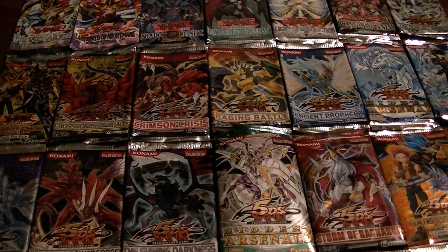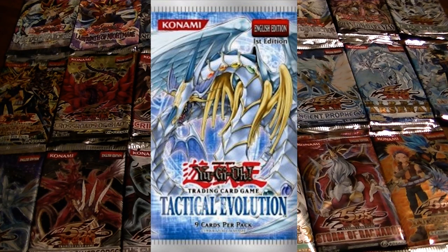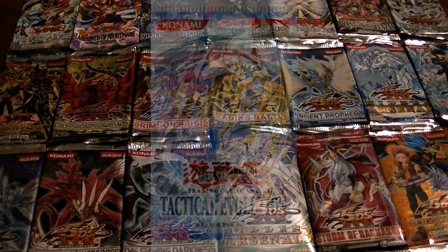The twenty-fourth booster pack was Tactical Evolution. It included the advent of Gemini Monsters. The highly sought-after cards would be Rainbow Dragon and so on. It was the start of holographic rare — or ghost rare — cards. One interesting fact is that it also includes misprints of every rare in the set, and all of them have secret rare lettering foil.